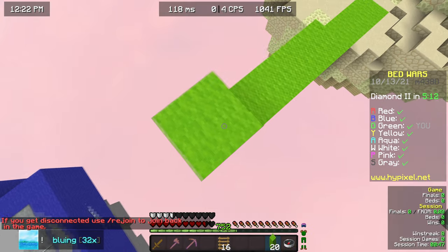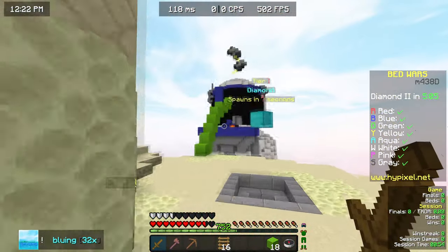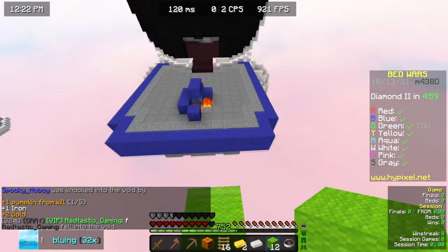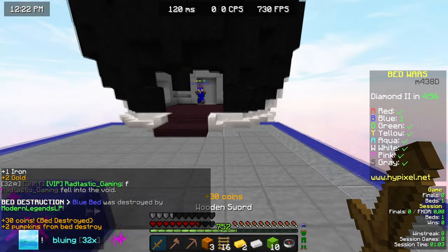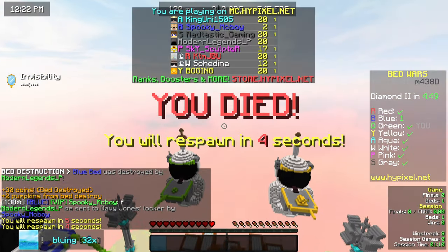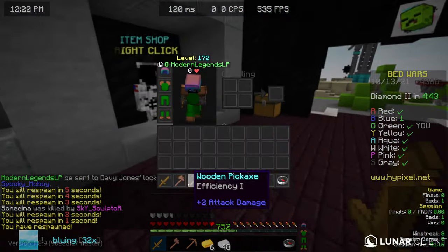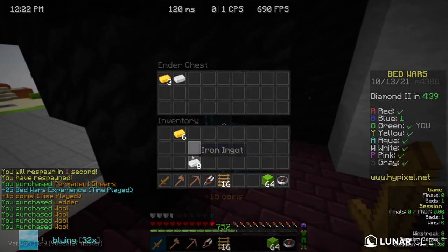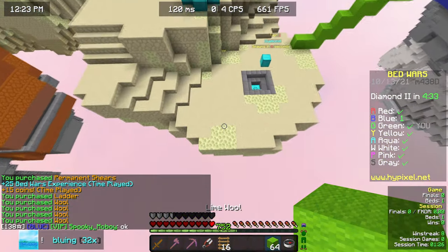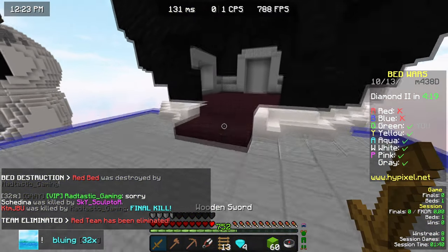Whoa, this guy did something pretty amazing — holy heck. Since I TNT jumped, I can actually get their bed, that's pretty cool. One more hit — that's really unfortunate. I completely mis-aimed. As I said, this is basically my first game on. The Skywars game was my actual first game; before that I immediately jumped into the void. So this is basically my second game, and I'm landing these splat clutches — that's pretty cool.